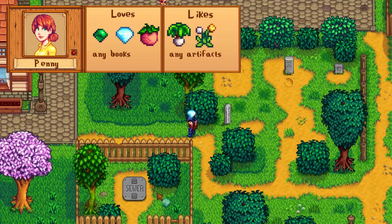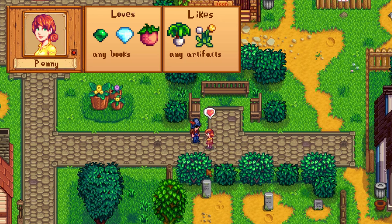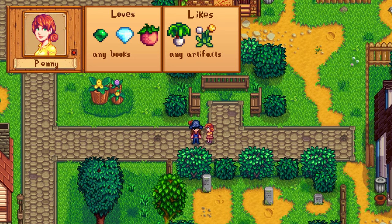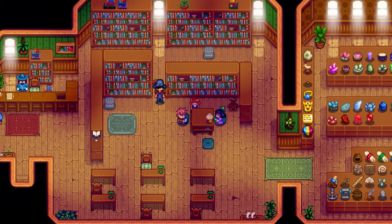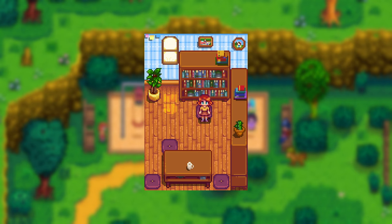Penny's easiest loved items are emerald, diamond, and melons. With the new update, you can now also gift her any books, since these are a new loved item for her. If you have spare artifacts, these count as liked gifts, same as dandelion and leek. On Tuesdays, Wednesdays, and Fridays she'll be teaching Vincent and Jaz at the museum, and on Saturdays she takes them to the playground. Her birthday is on Fall 2nd, and she has a really cozy spouse room with bookcases and a tea table.